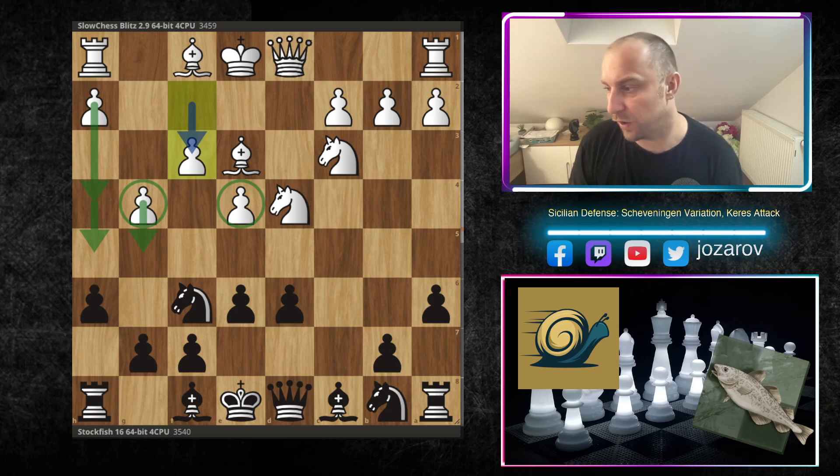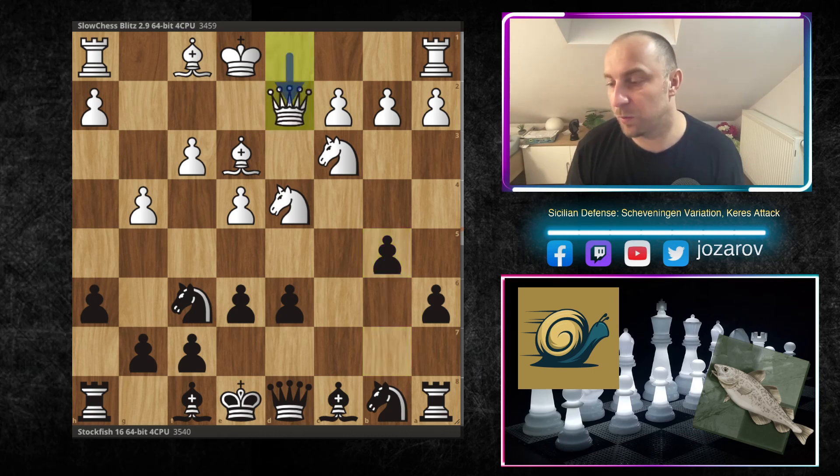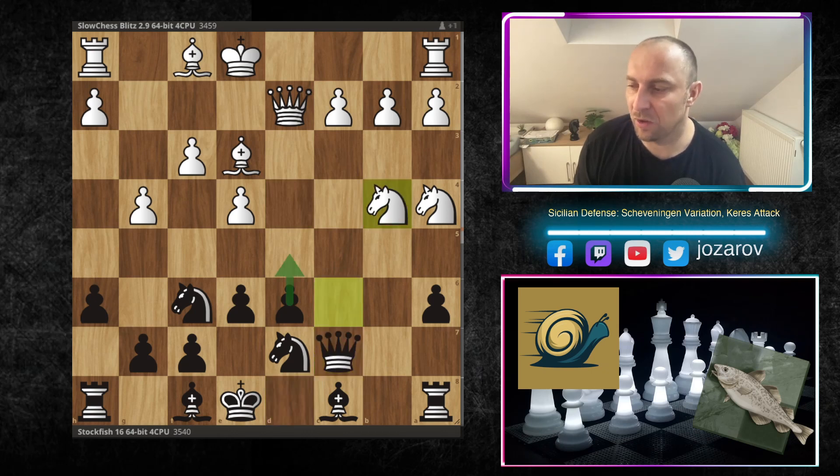f3 supports further progress, preparing h4-h5. Stockfish continues with its own plan — b5 queenside minority attack. After Qd2 preparing queenside castling, Stockfish immediately attacks the knight on c3 with b5-b4. We have Na4, Nd7, and now Nc6 seems tempting but doesn't bring anything — the queen simply goes to c7. Many times in Sicilians you even want to give up the b-pawn.